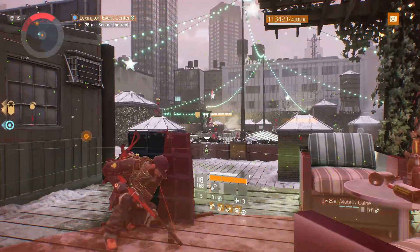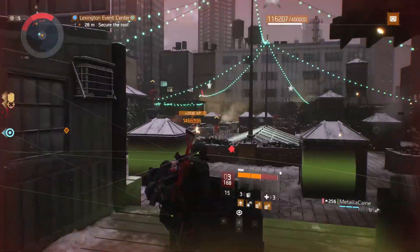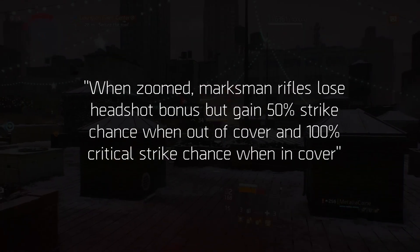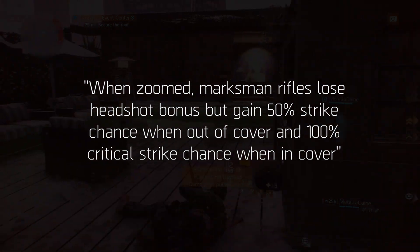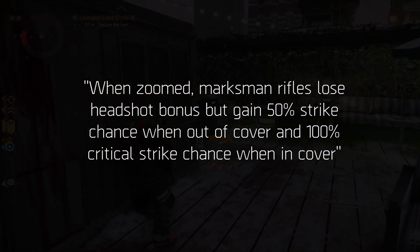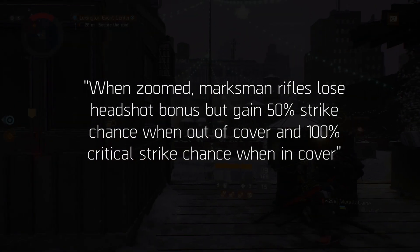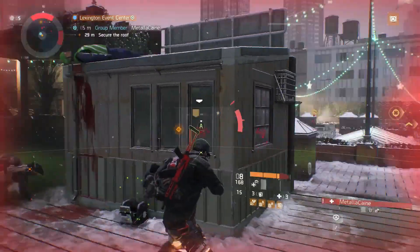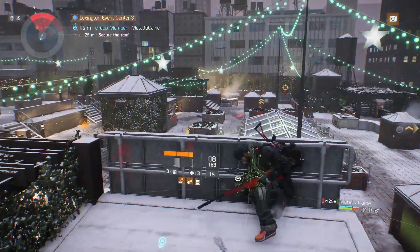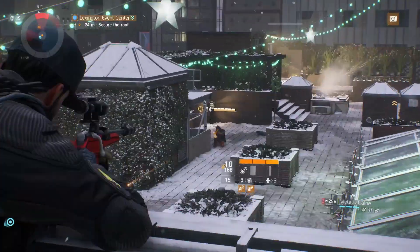A couple of notes before I get started. Even though we won't be using the deadeye for its 4 piece perk, it'll still be unlocked. The 4 piece bonus states: when zoomed, marksman rifles lose headshot bonus but gain 50% strike chance when out of cover and 100% strike chance when in cover. So basically it's quite important to remember NOT to zoom in, or you'll lose your headshot damage. Shoulder the weapon only, which is fine on console as most of the time you'll be snapping on and off the shouldering to take advantage of the auto-aim.